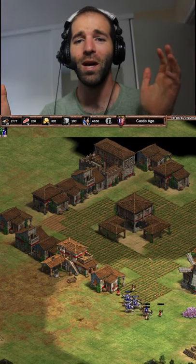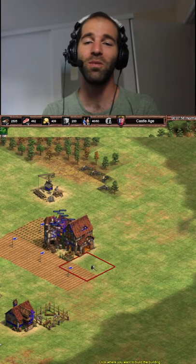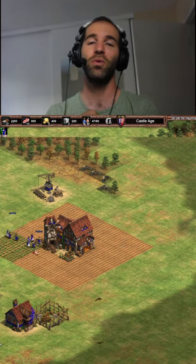Oh no! You spent all your time microing your knights and you forgot to make new farms! Well, just try out this new Polish hack. Just make and then delete the farms and you get that 10% of the farm's capacity instantly deposited to your bank.